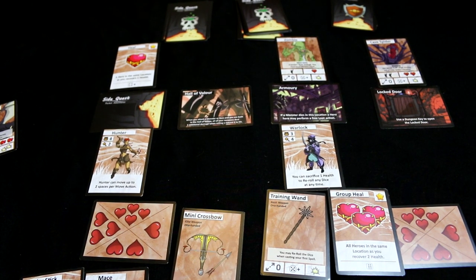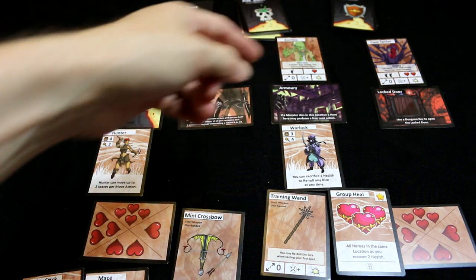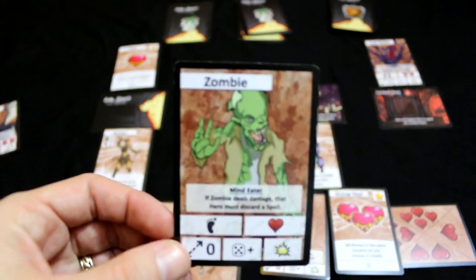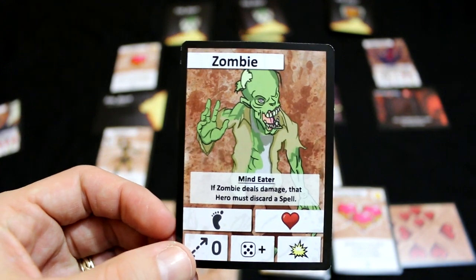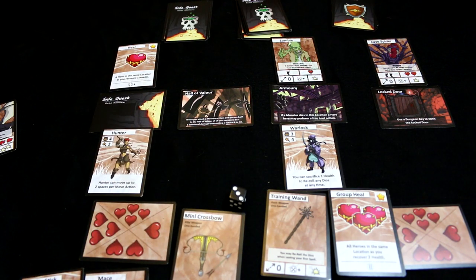Monster phase — let's work across. Nothing, nothing. Zombie gets five plus, and then there's the zombie's ability — bad news for the wizard. If it deals damage, that hero must discard a spell. Bad news. Roll the dice, five plus — and he missed.